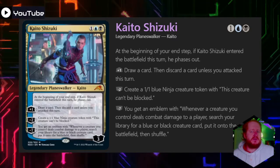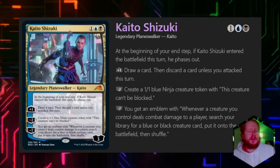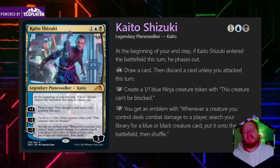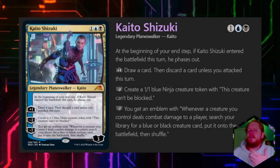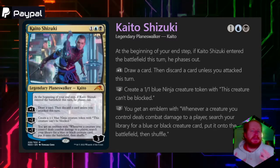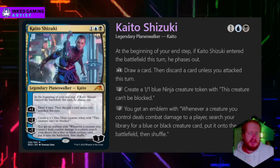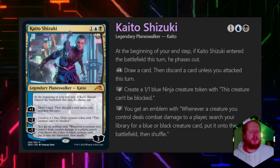Kaito's static ability is that when he enters the battlefield he phases out — a neat piece of protection that keeps him from being targeted his first turn in play. His plus one lets you draw a card and then discard a card unless you attack, so he seems like he wants to be in an aggressive deck. His minus two creates a 1-1 unblockable ninja token.